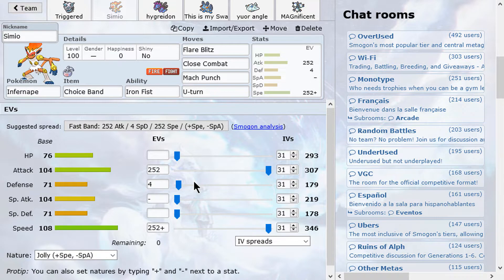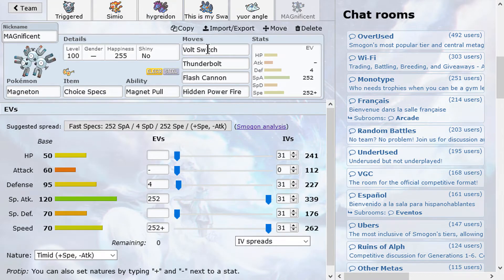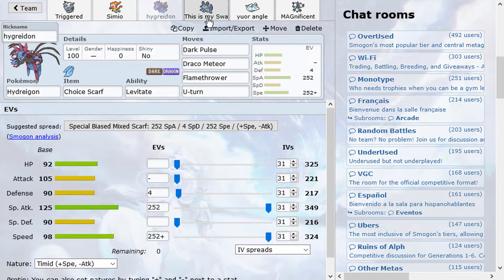We also have Banded Infernape rocking Flare Blitz, Close Combat, Mach Punch, and U-Turn. This team has quite a lot of priority, which is pretty nice. One of these two — before it used to have Doublade, but I decided to put Magneton, as a suggestion from Joey on Twitter. He said maybe Magneton would be great in there, and I think it's a good idea especially since the team was pretty bad against bulky Waters.